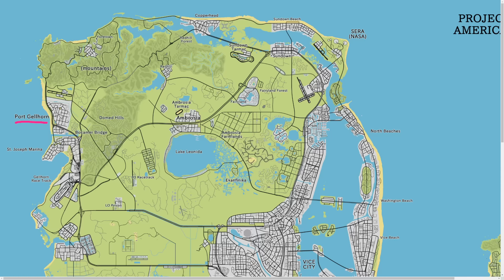It looks like Rockstar might be taking some liberties with Florida and how the map is laid out. Port Gellhorn has a decently sized area - the city part extends pretty deep. You also have another racetrack, which is found in the game files. North of this is where you get into the more mountainous areas - I say mountains, but it's really just giant hills, nothing on the scale of Mount Chiliad.